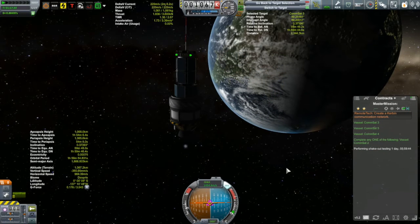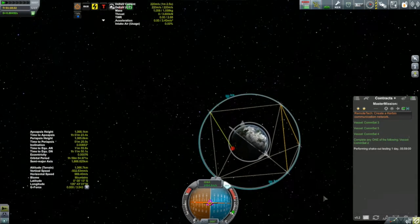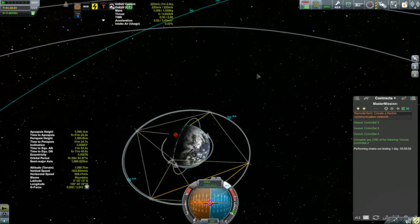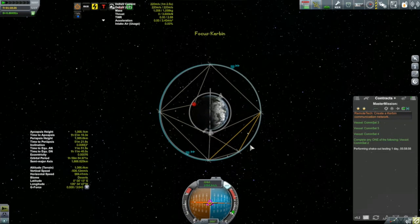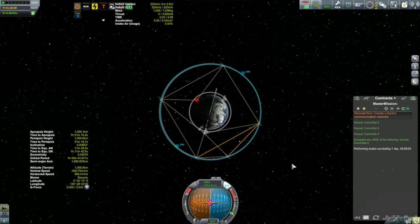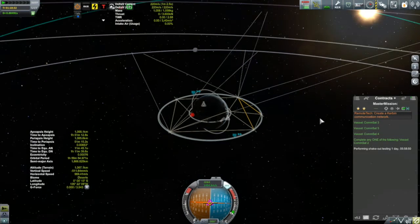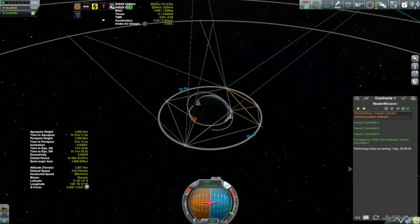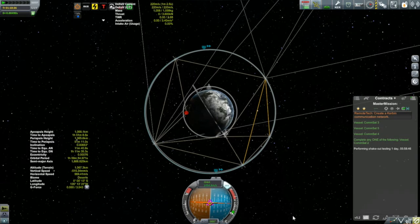We can take a moment to enjoy the fruits of our labor. We can see our four satellites in a nice square, with ComSat-1 unfortunately off to the right ruining the symmetry. We've got communication links between all satellites - they'll be in communication with each other all the time, as well as communicating with any satellites below this 1,000-kilometer orbit. There are communication links heading out to Minmus and the Moon, and I have additional antennas to target any other vessels in the Kerbin sphere of influence.